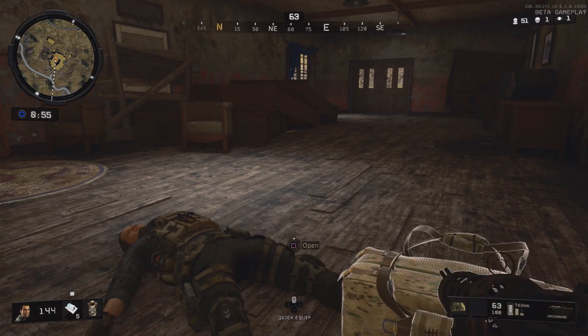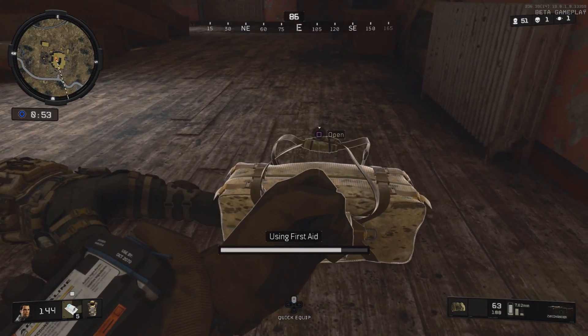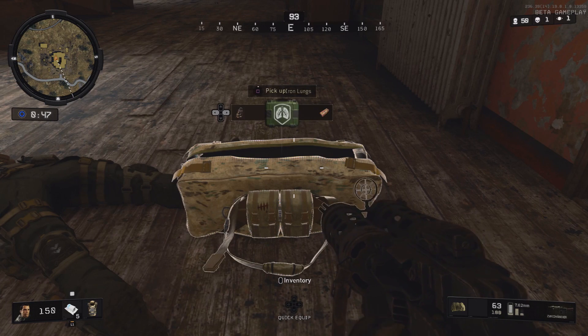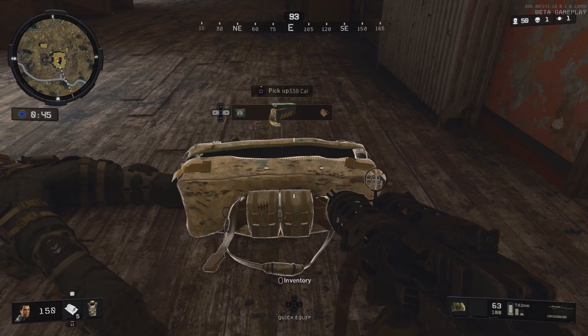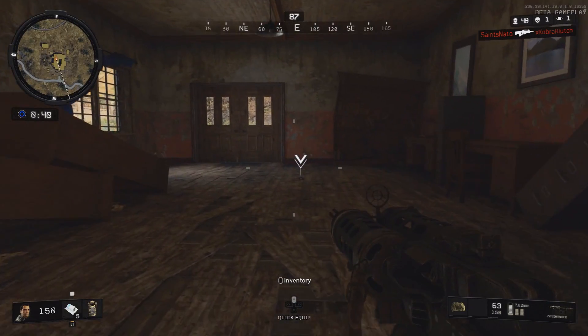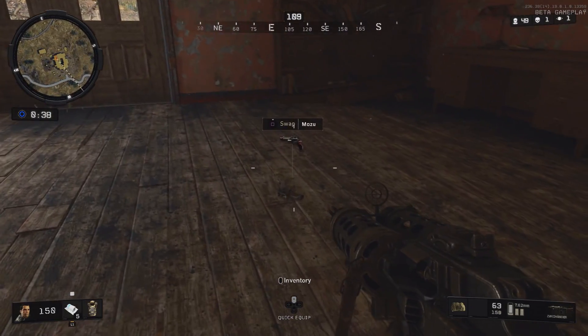All of the easter eggs in this video revolve around zombies in one way or another, most of which taking place in zombies locations. The first easter egg we're looking at here is in Asylum, aka Verruckt. The interesting thing about this one is they actually took part of the easter egg from Verruckt and put it into Asylum.